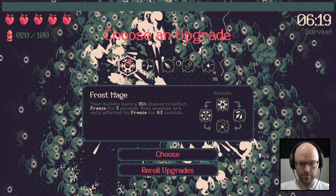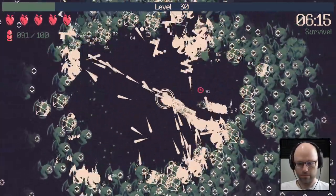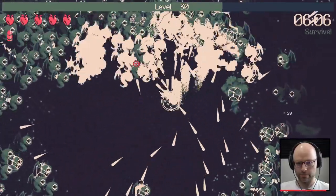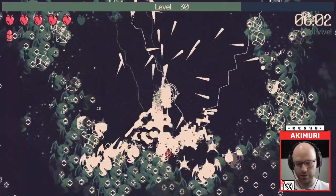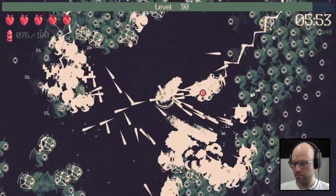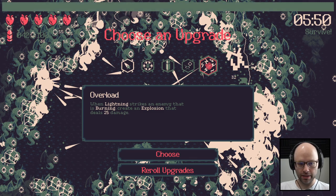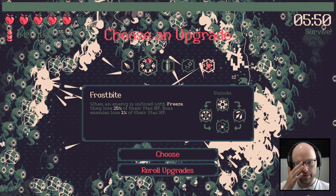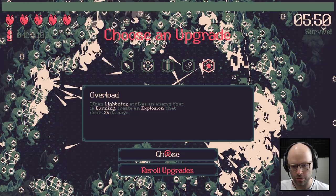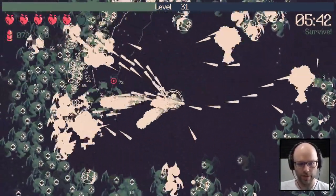Frost also seems good. This seems a lot better — do you see how much space that created instantly? If we get shattered it's over, over. It might already be over. When lightning strikes an enemy that's burning, create an explosion that deals 25 damage — or when an enemy is inflicted with burn. Frostbite I think is better, but I think we'll have more chances to get it. I'll start with what we might never see again, then we'll take Frostbite and prioritize it with rerolls.